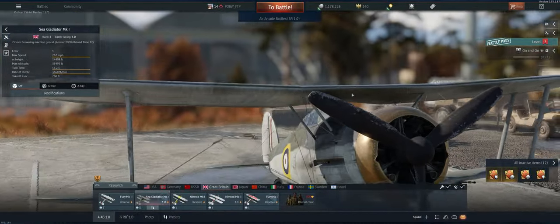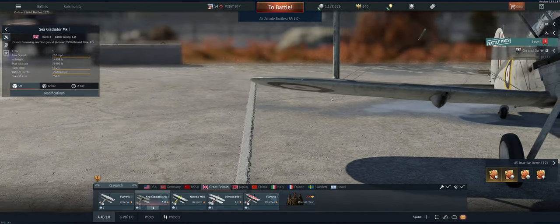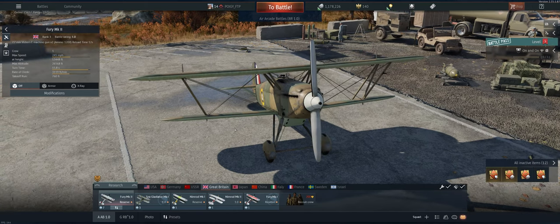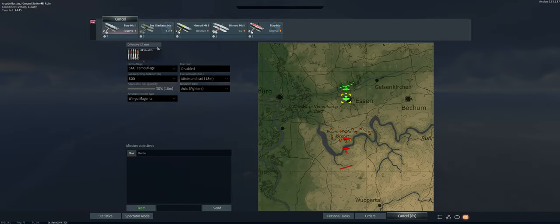Hey guys, welcome back to the channel. Poigie here, getting ready to take out the British Fury Mk2 in Air Arcade. I've mentioned before they're terrible planes — they don't roll very fast, they've got two small 7.7mm guns, they don't climb real well, can't hold energy or maneuver well. But having said that, let's take it out and see what we can do. The map is Rear, we have stealth ammo, 800 meter targeting distance, minimum fuel load. We are ready to go.